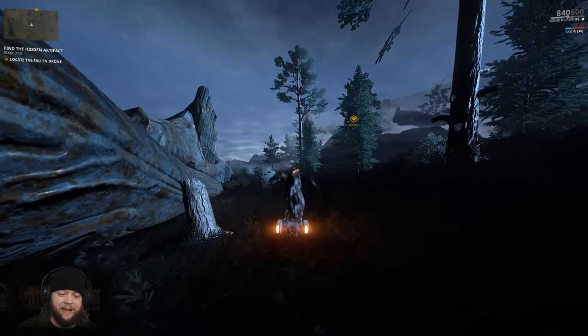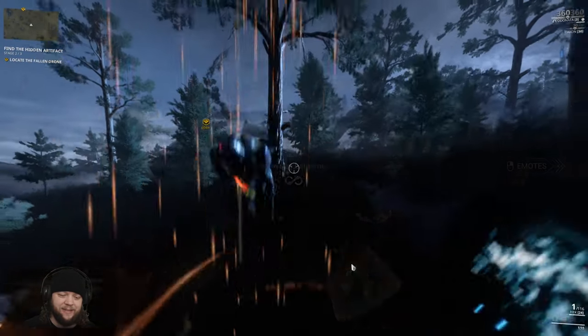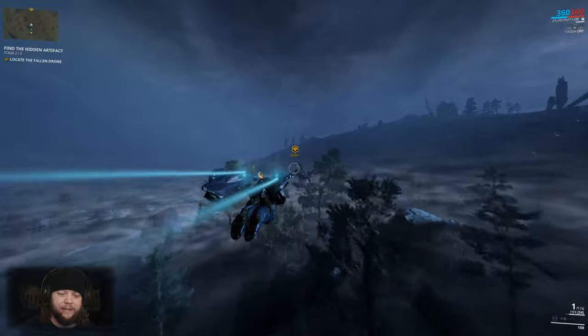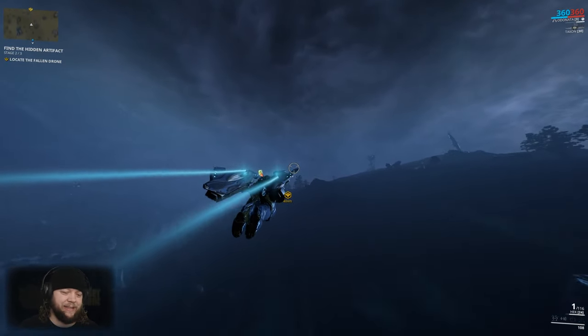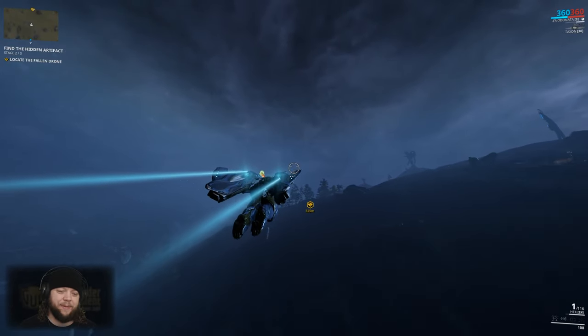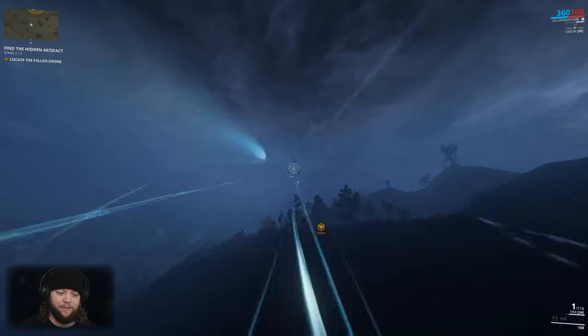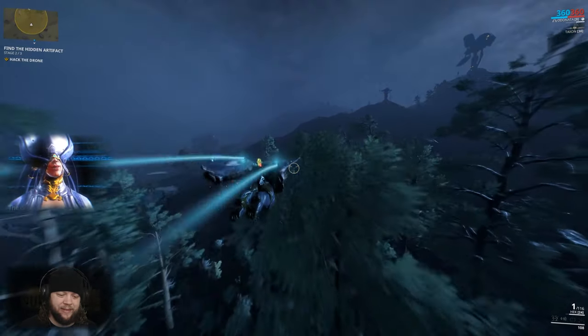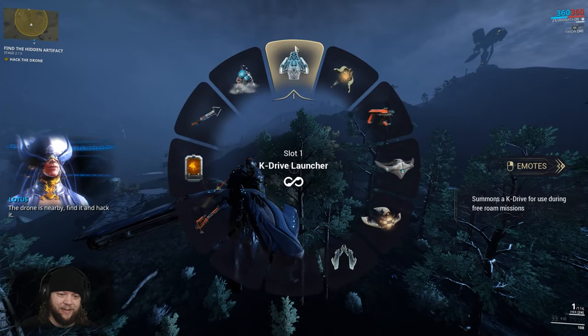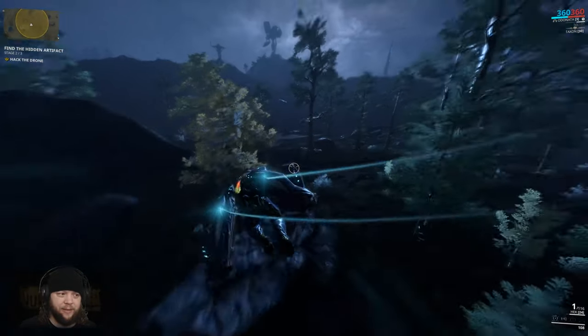I normally keep my main method of travel in the top gear slot to make it easier to access. I haven't switched the Arcwing and K-Drive positions yet — I'll do that when we get back to Cetus. You definitely want to keep your Arcwing somewhere very accessible, so I recommend the top slot. It's much faster to flick up there than scroll down.